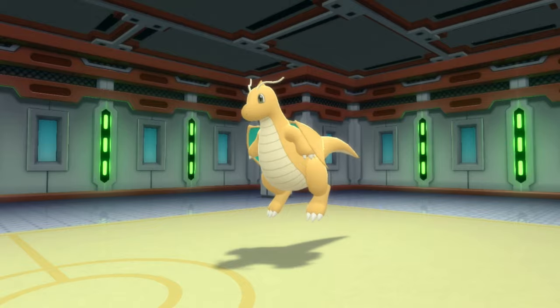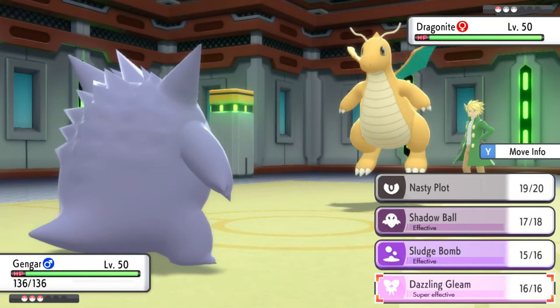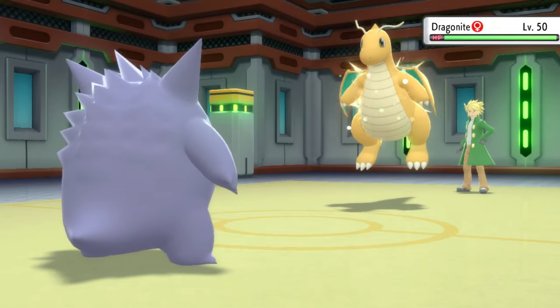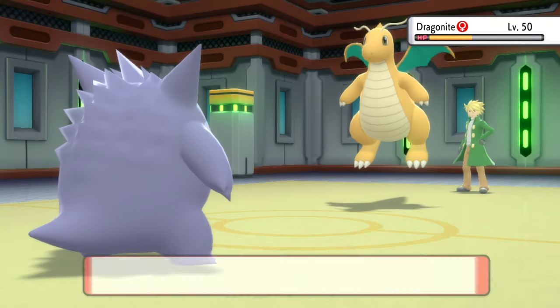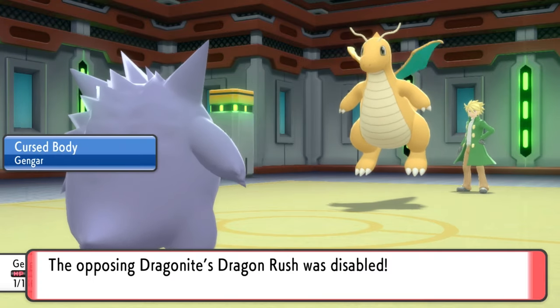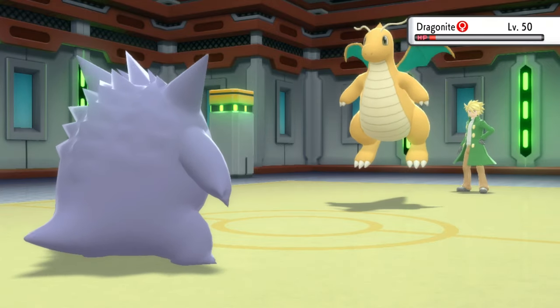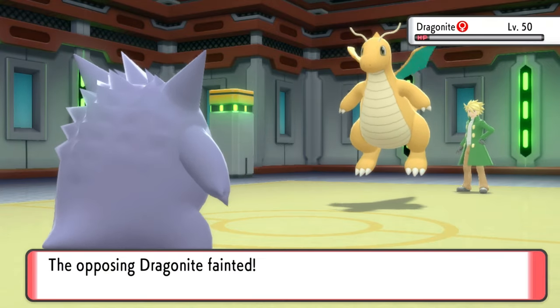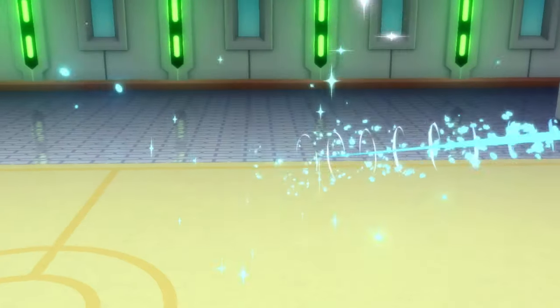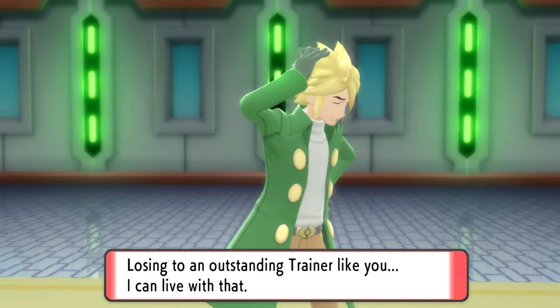The next scary Pokemon that comes out is Dragonite. I decide to use Dazzling Gleam since it is a Fairy move. Dragonite eats the first one and uses Dragon Rush on me, bringing me down to 1 HP. But thanks to Gengar's Focus Sash, I have 1 HP remaining. Dragonite also loses Dragon Rush to Cursed Body. Then I use another Dazzling Gleam — Dragonite's done. And Gengar literally just soloed this fight.